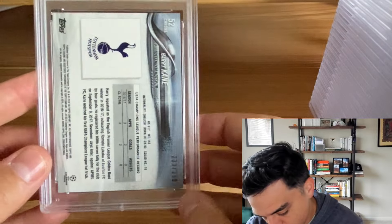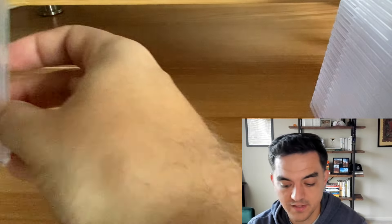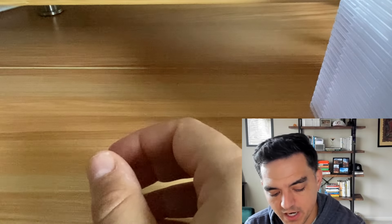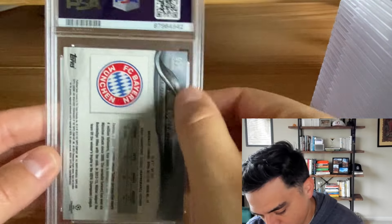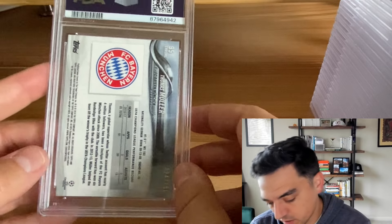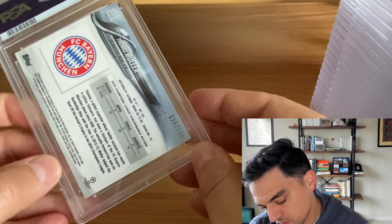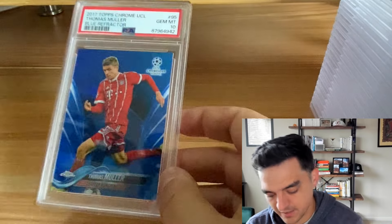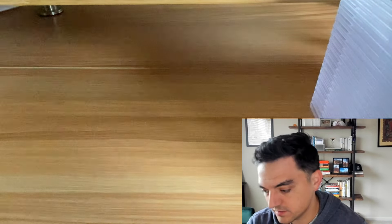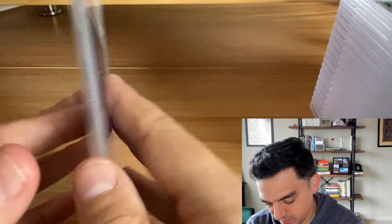Harry Kane purple refractor out of 250 — another PSA 10. A nice thing about this set is the quality control seems to be pretty good. When they look good, they do get good grades, though the backs and corners can have issues. Thomas Muller, blue refractor out of 150 — another 10. Those cards just pop. Daniele De Rossi, blue refractor out of 150 — PSA 10.